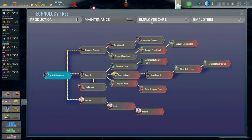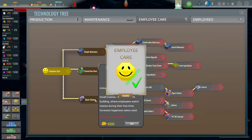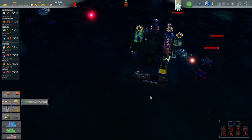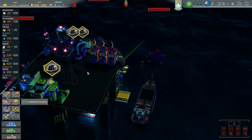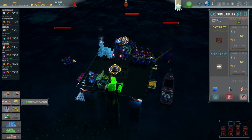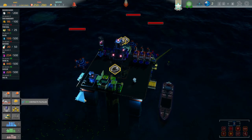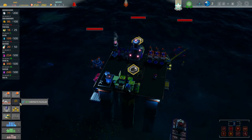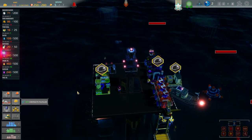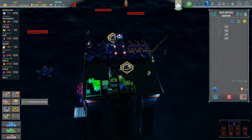Let's come back over here into employee care and we want a basic cinema. So we need to get this one first, which is 600, so we're going to have to wait for our ship to arrive. Here it is - delivering some stuff for us. We're going to get some food ingredients and building blocks. We've got no one making meals in the kitchen at night, which I think is fine. We've got some food, some building blocks. Three out of three contracts have been fulfilled, which is nice. Maybe we have to wait for it to leave the map before we get some cash.